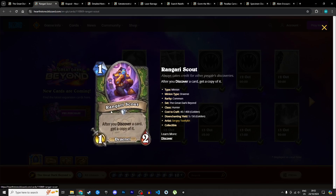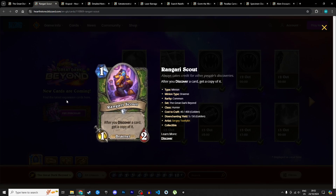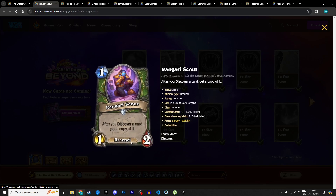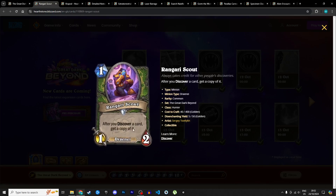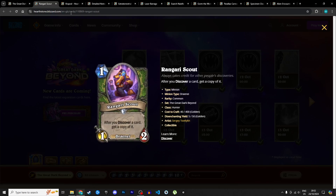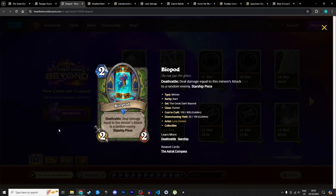Moving on to Hunter. Starting with the Rongari Scout, a 1 mana 1/2 Draenei: after you discover a card, get a copy of it. With the discover cards we'll see for Hunter, this lets you double-dip on discovers and get extra copies. The devs seem to be pushing a control Hunter archetype this expansion. It's pretty decent, has the Draenei tag, and gives extra copies of cards. I'm giving it 3 stars in Standard and 2 in Wild.